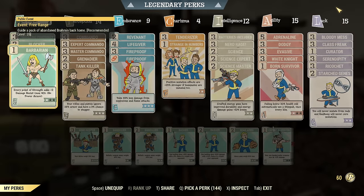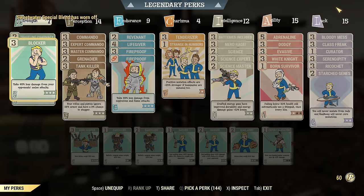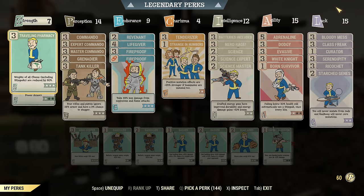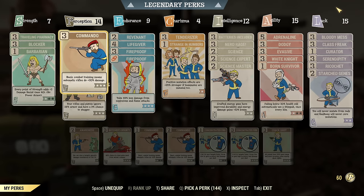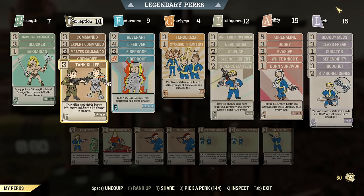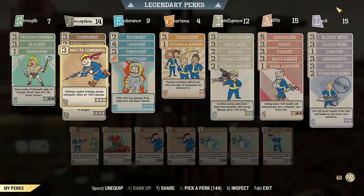Now the perks. This is an incredibly tanky build — it's not easy to die with it, and it can face almost anything. Under Strength we have Traveling Pharmacy, Blocker, and one rank of Barbarian, mostly for tankiness. Traveling Pharmacy is for carrying extra stims. Under Perception, 14 Perception for Commando perks — max out Grenadier and Tank Killer. There is no Ground Pounder, but Ground Pounder could be very helpful. If you want, you can try running lower ranks of Commando perks and use Ground Pounder for faster reload. I personally prefer to reload slower and have higher damage.